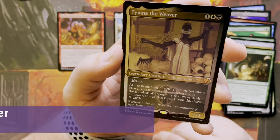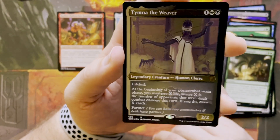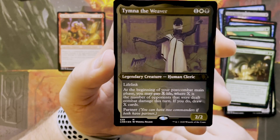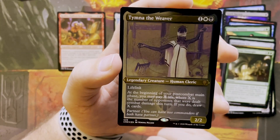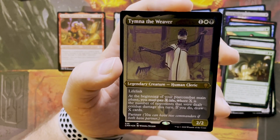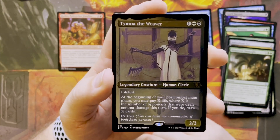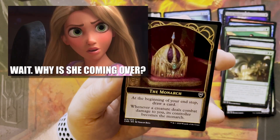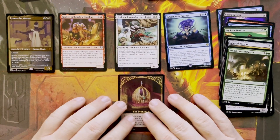It is Timna the Weaver — this human cleric for one white and a black. She's a 2/2 lifelink. At the beginning of your post-combat main phase, you may pay X life, where X is the number of opponents that were dealt combat damage this turn. If you do, draw X cards. Wow, okay. And the last card is the Monarch card — I don't want to be the Monarch.